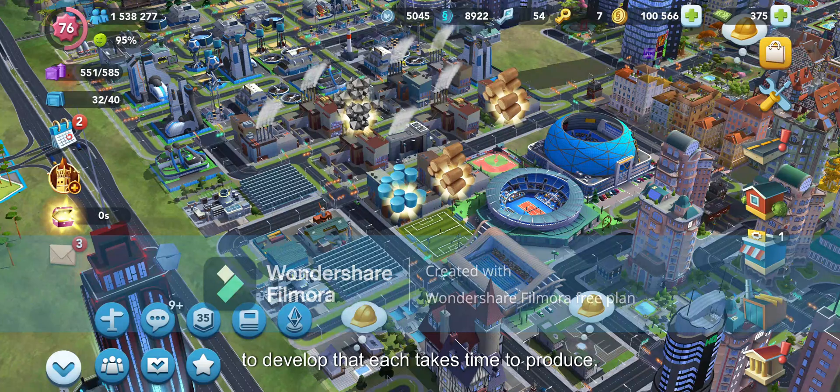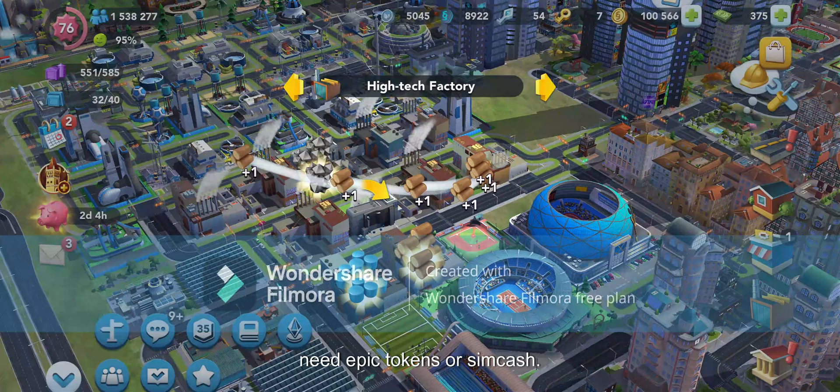This will take yet more time. Items are free to develop, but each takes time to produce. So if you need to produce items faster, you need EPIC tokens or SIM cash.